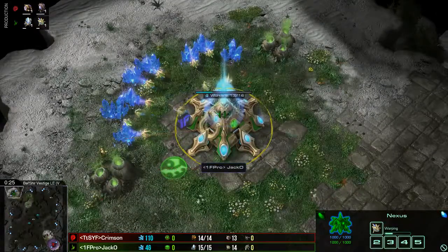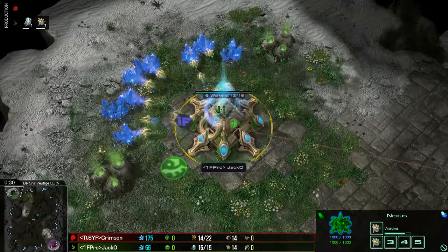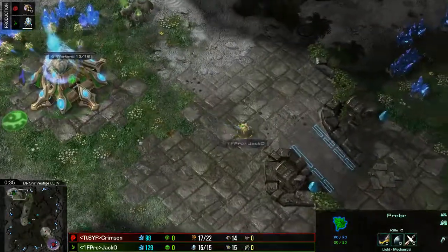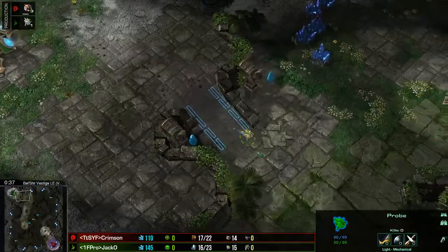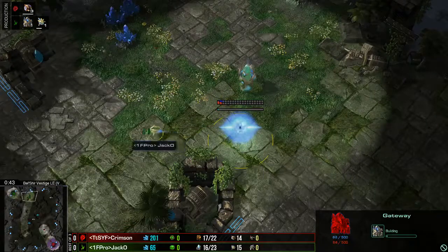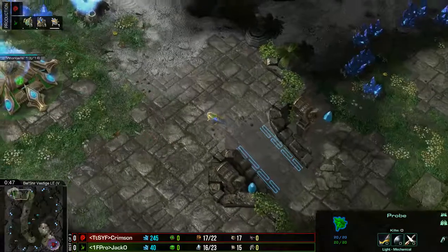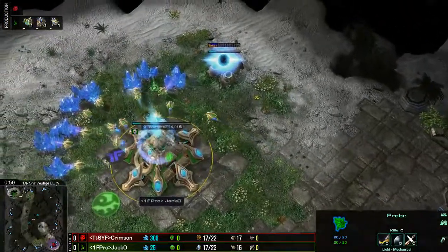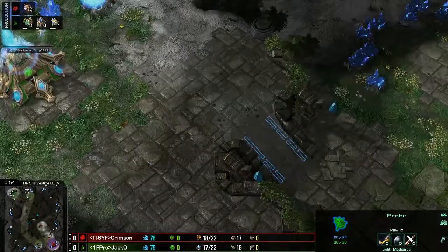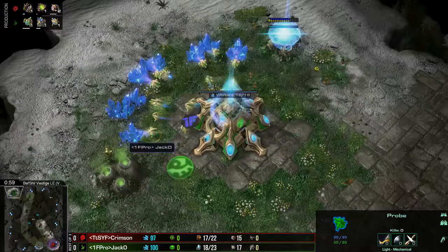This is going to be interesting. I can't wait to see how many naturals are connected to the main via creep. I'm expecting to see Jacko's main and nat connected actually — he's going to have a full Pylon connection just to rub it in. He's going to connect his main and nat to Crimson's main and nat. That's what I want to see — the ultimate DM. A Nidus Worm at the main ramp so that it touches both bases with creep. That would be glorious. I am a big fan of Nidus Worms.